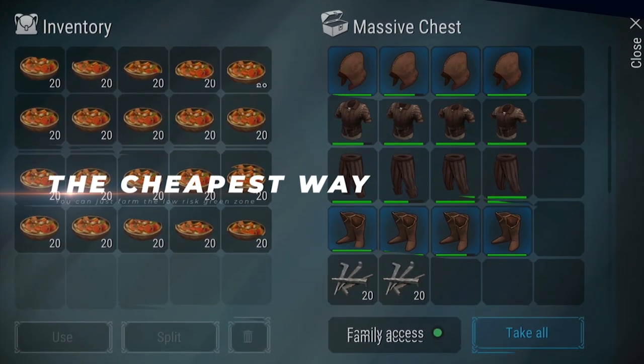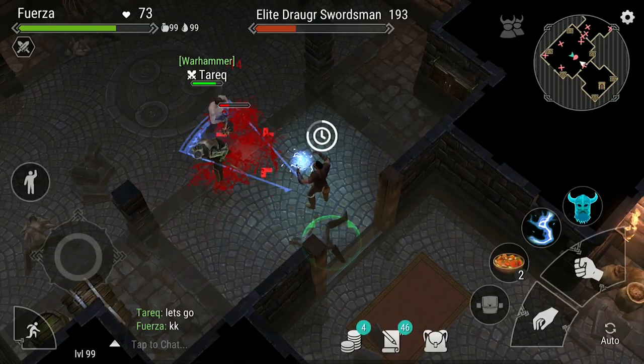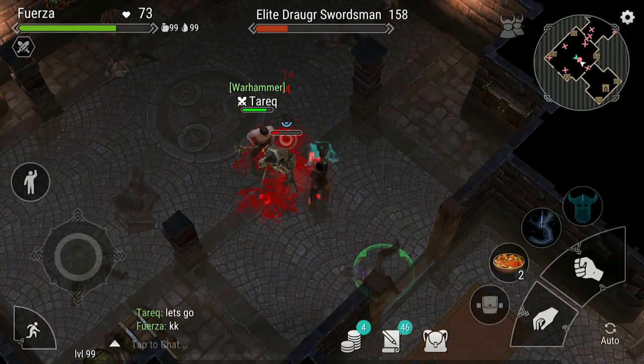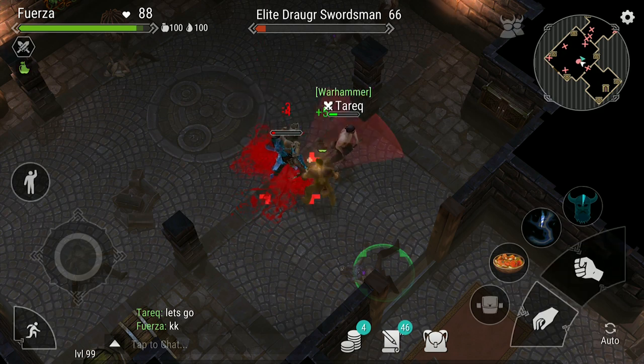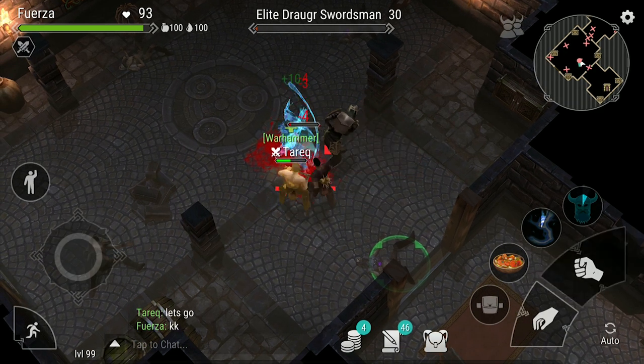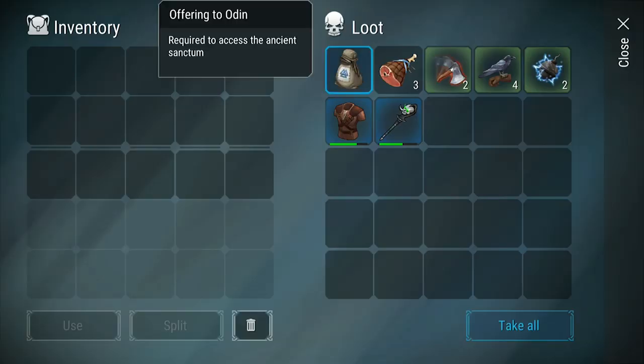Today I'm going to teach you how to do the Sanctum of Odin using items you can get from the green zones. In order to enter Odin's, you will need to find an offering to Odin. These can be found randomly in any chest of any zone, but the most guaranteed place to find one is from one of the mini bosses at the end of a yellow or red zone cellar.